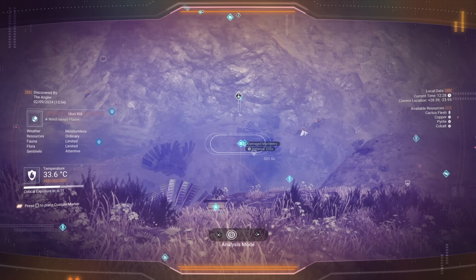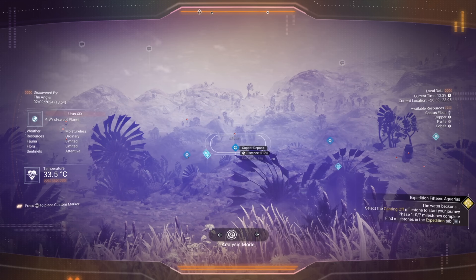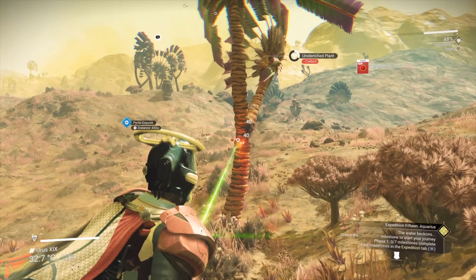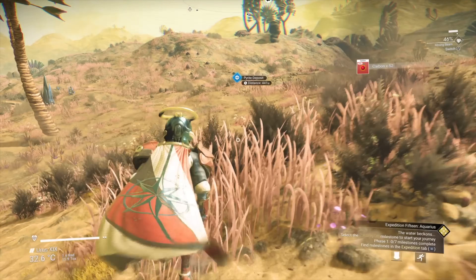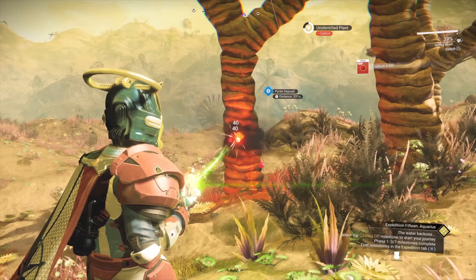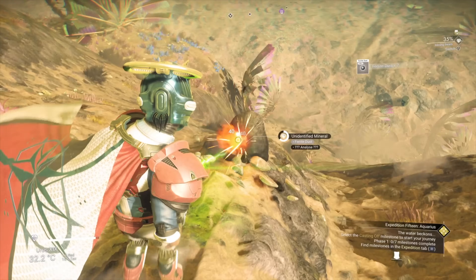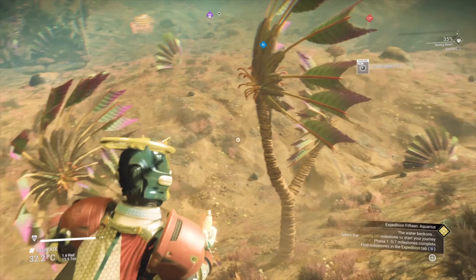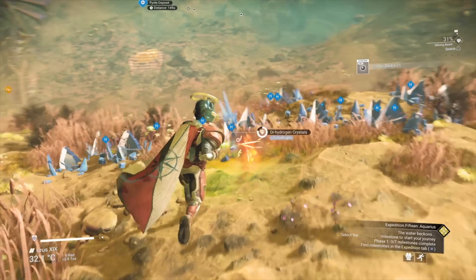As soon as you load in, use your scanner and look for some copper deposits. When you're heading towards the copper, shoot some plants to get your carbon. Shoot some rocks to get ferrite dust. Hit the scanner to see where the dihydrogen is, and of course mine plenty of that as well.